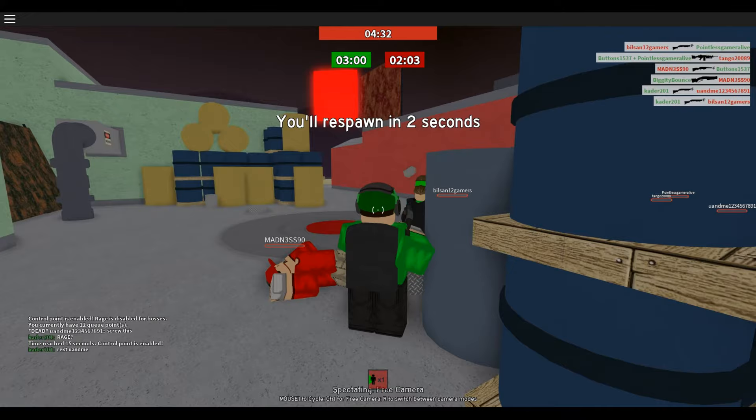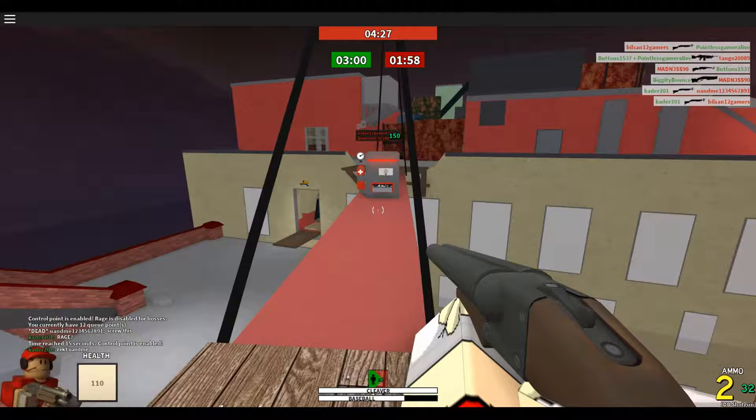But with your shotgun — with the double bear shotgun — you can actually jump and do an extra jump. Like, watch this. I'm usually dead, but not now.